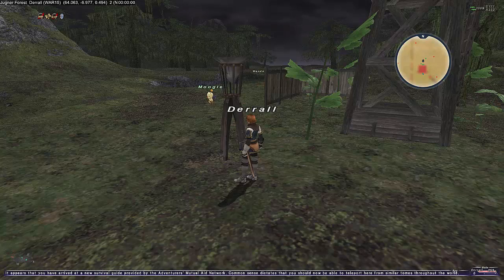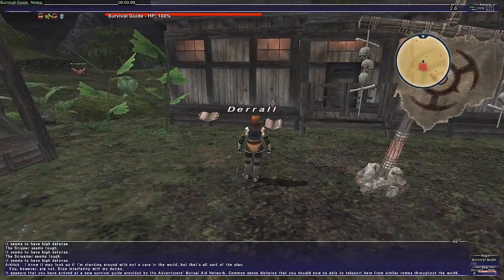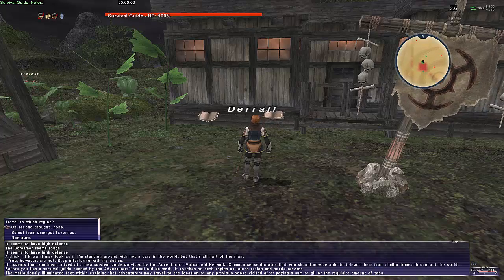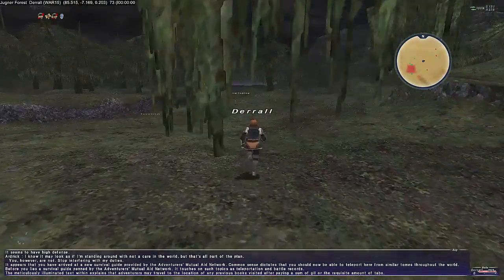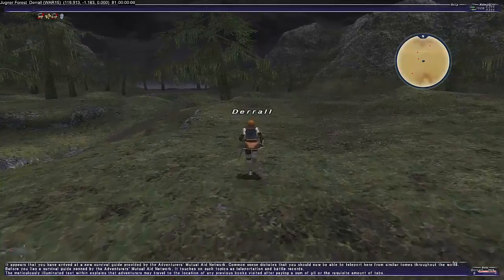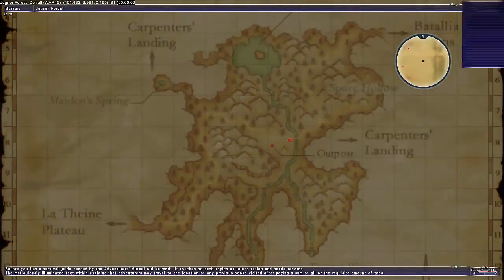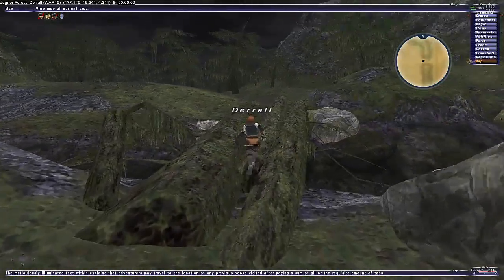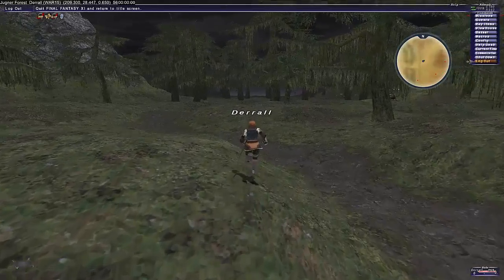It says: 'It appears you have arrived at a new survival guide provided by the Adventurers' Mutual Aid Network. Common sense dictates that you should be able to teleport here from similar tomes throughout the world.' There's a teleportation assistance option — I'm not sure I want to click it just yet. The good news is from Ronfaure, just outside Sandoria, I could now potentially teleport to Jugner Forest. Fingers crossed — that's great, because even if we fail this run at least we can teleport to halfway through Jugner Forest.